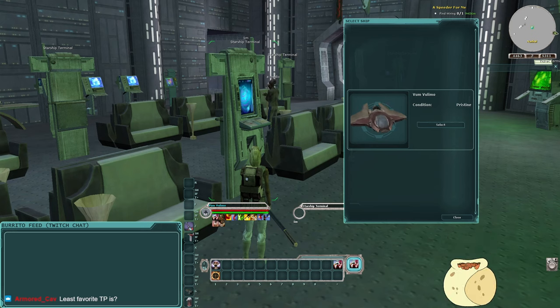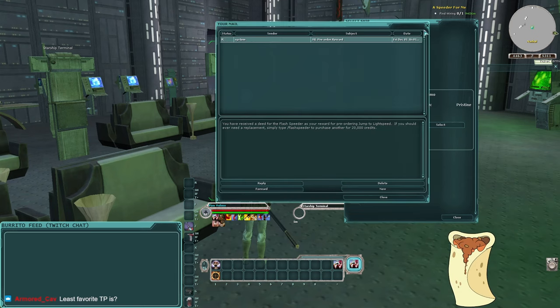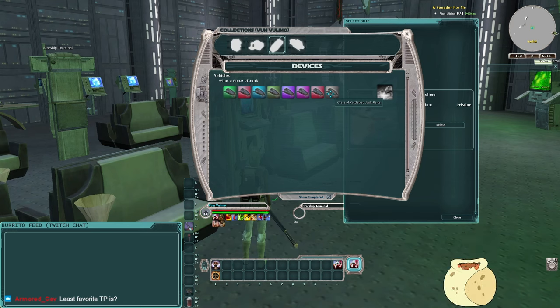Other theme parks I don't have a big fondness for are the pre-CU ones like Azure Cabal — you don't do anything interesting, just go around fighting high-level NPCs for credits. The rewards aren't very interesting. Secrets of the Syren is only redeemable because it has a good item. Anyway, we've collected all the rattletrap parts now — let me check I didn't miss one.